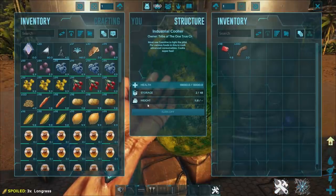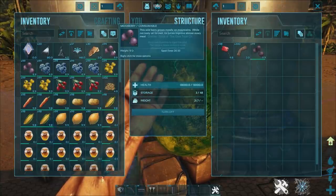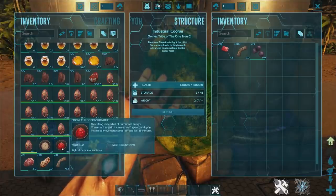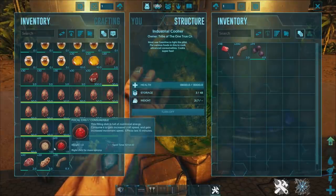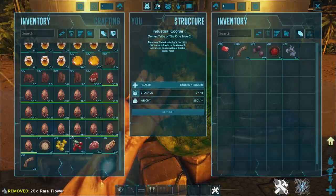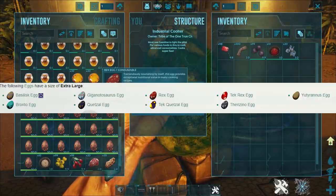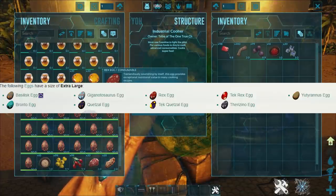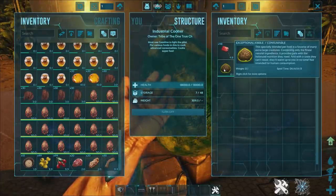The next kibble is the exceptional kibble. You're going to need fiber, mejoberries, focal chili — which is a bit of a pain to make but you can find the recipe on the ARK wiki — and rare flowers. For the eggs you need extra large eggs: basilisks, brontos, gigas, quetzals, tek quetzals, rex eggs, tek rex eggs, therizino, and wyvern eggs. We're going to chuck our rex eggs in and there we go — exceptional kibble.